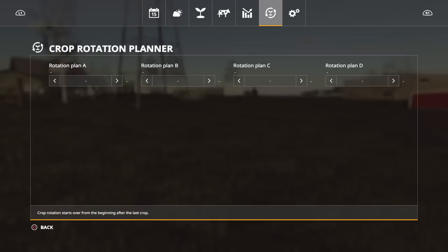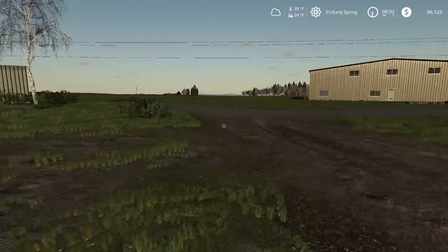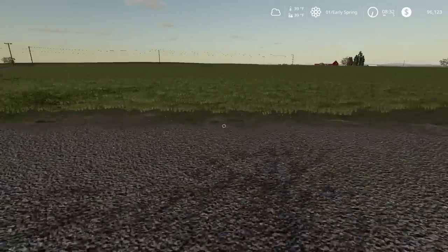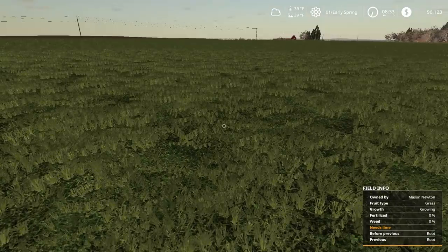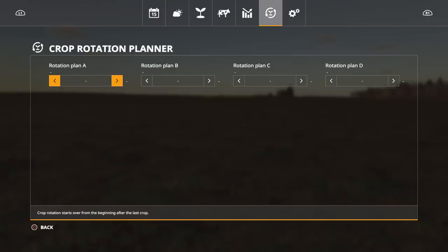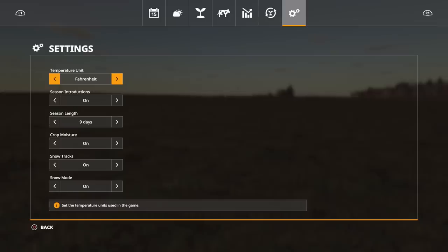The next screen is the crop rotation planner - basically another way to boost your crops. For example, this field shows previous crop was root. If you go to the rotation planner and set it as root - say sugar beets - and then right now it's grass, you get 95.95 percent. That means if you do wheat next you'll get an extra boost of 1.14. You can set up four rotations - I'll go more into that later.